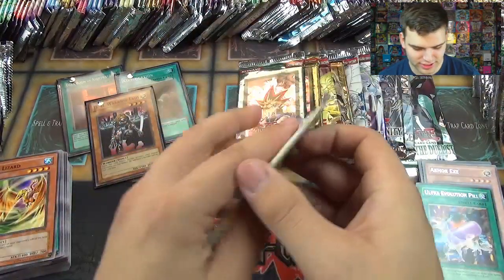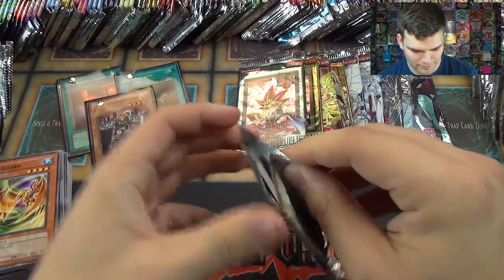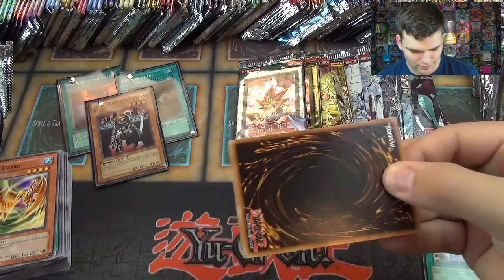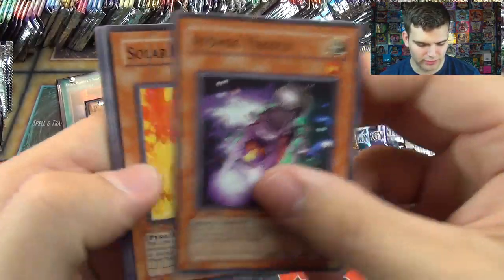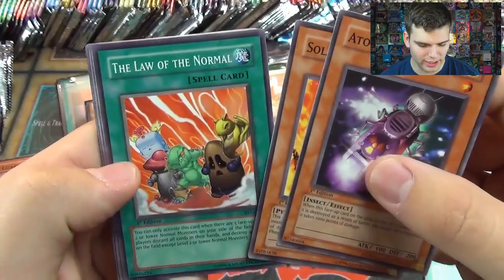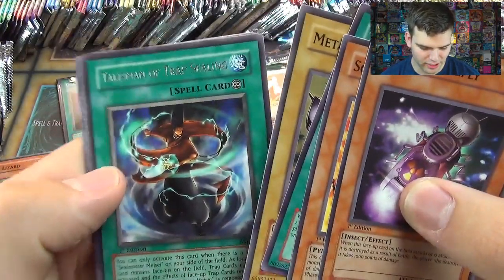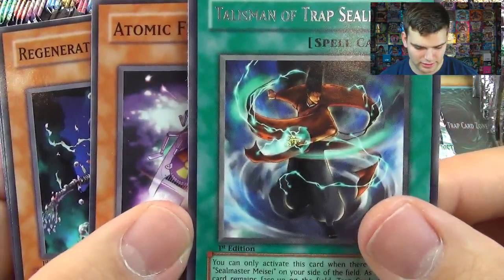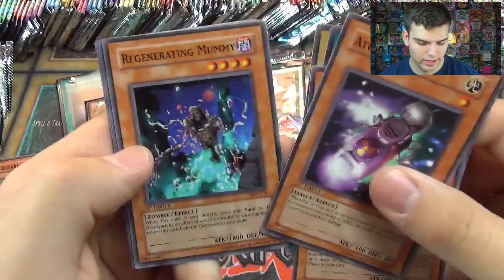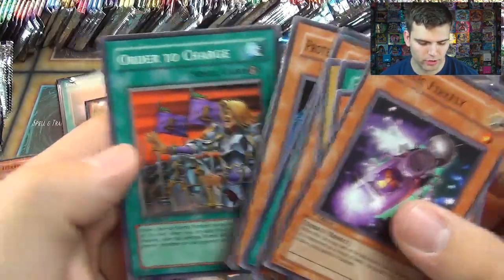Now Ancient Sanctuary — very awesome. Atomic Firefly, Solar Flare Dragon, Law of the Normal, Metal Armored Bug, The Talisman of Trap Sealing, Cool Fiction, Regeneration Mummy, Weapon Change, Protector of the Sanctuary, and Ordered Charge.